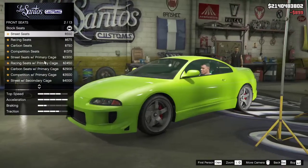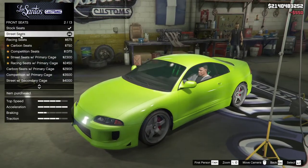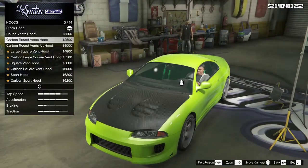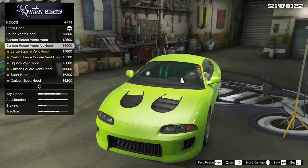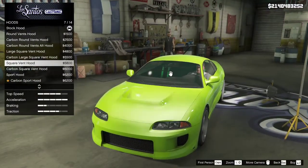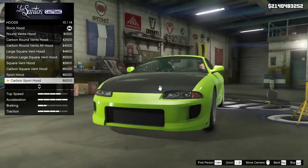Yeah, front seats. Front seats — front view. Street seats. Hood. Round vents on hood — that looks really strange. Carlin round with hood — looks better but still strange. Heck no, just no. Large square vent hood — that's actually pretty nice. Carlin round with that. Square vent hood, not bad. Looks really, really straight in the back. Carlin round — same thing. Sports hood, Carlin's version.